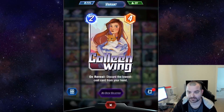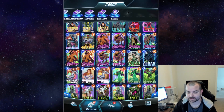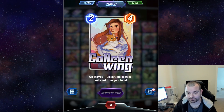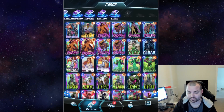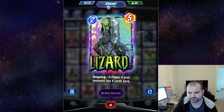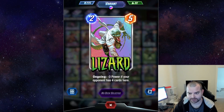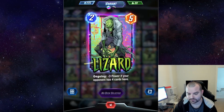I did recently get this Colleen Wing. This was nice because I didn't have any Colleen variants. This will probably be the one I split because it's got a nice little cat in the art. I think this Lizard is new or on the newer side — this has become my main Lizard. I used to use the other one and it's still a pretty nice one, but I just think this one looks really cool.